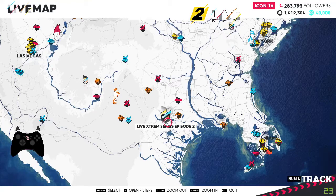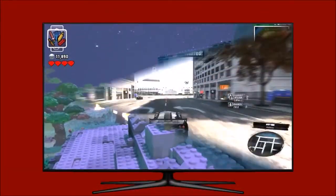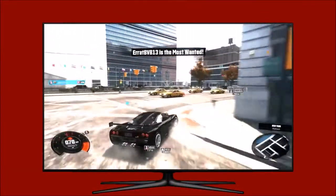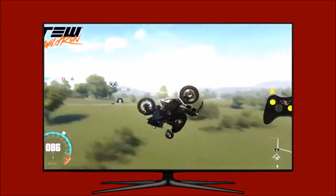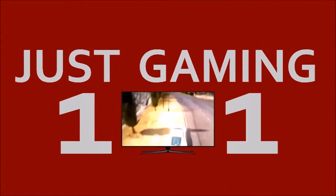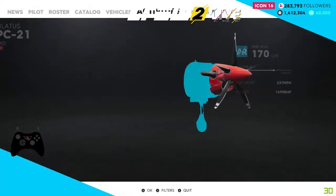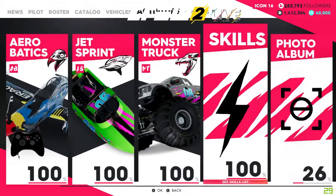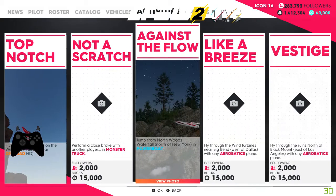Today I'll be showing you how to get Like A Breeze photo in The Crew 2. We're just going to navigate to the photo album in the freestyle, then we need to go to reckless and it will be there like a breeze.